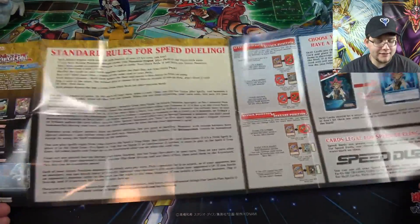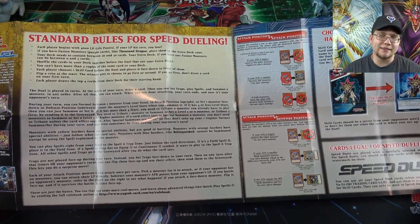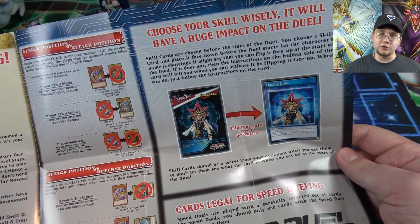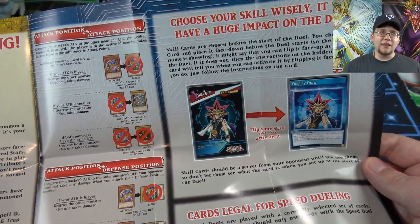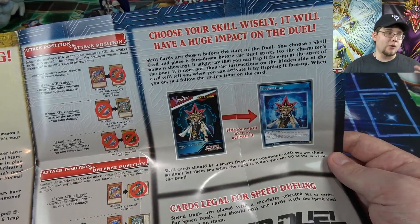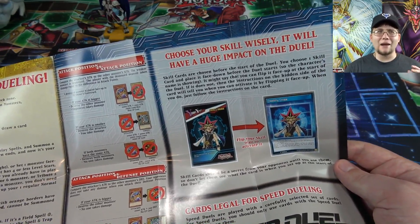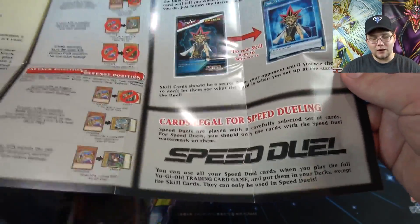Not much has really changed with the game — the only differences are the ones I already talked about to make everything simpler. Then you also have the new skill cards. You only get one skill card to use per duel and you leave it face down. They kind of give you special abilities — think Duellinks, that's the best comparison. Each skill card can help you during the duel, like powering up your monsters, acting like field spells, or doing all kinds of crazy things themed around that character.